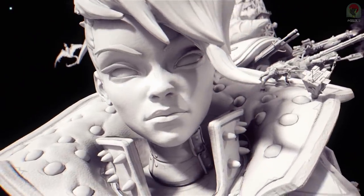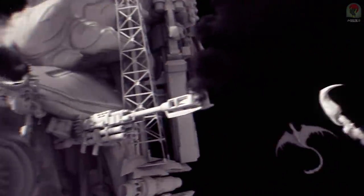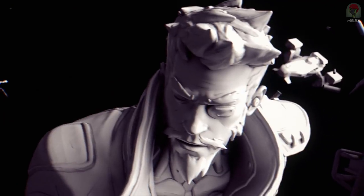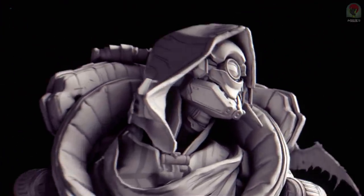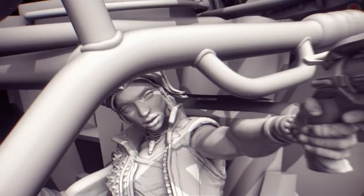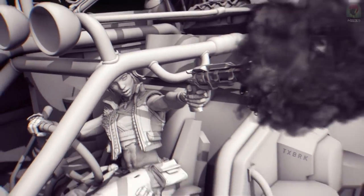As it pans around, we see a bunch of turrets and flying dragons before it transitions to show another new character sporting a really nice mustache and beard. I have no idea who this character is. Then it transitions to another new character we've never seen before in Borderlands. If you have any ideas on who they could be, let me know in the comments. As we pan through this shot of the character in the vehicle, you can notice another shift code on the right, which is TXBRK.